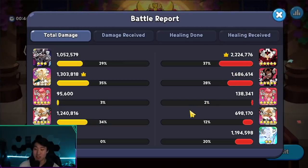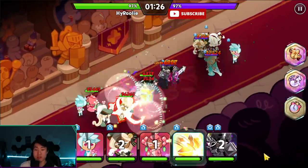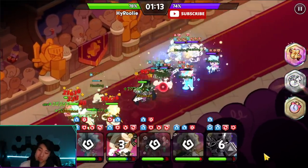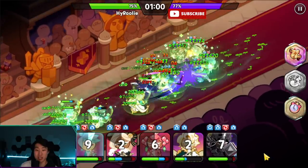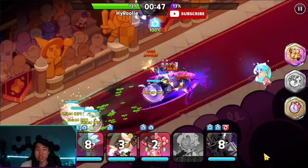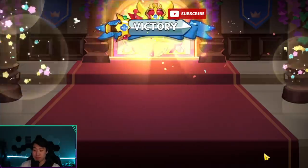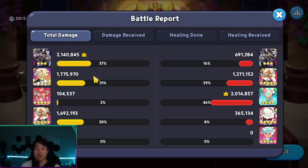That three-second stun and continuous cage even on a cookie immune to interrupting effects is actually busted. Testing with full swift chocolate alongside Eclair and Sea Fairy — he does come back alive but lacks damage without arena buffs. Damage definitely has to be sacrificed with a full swift chocolate build.